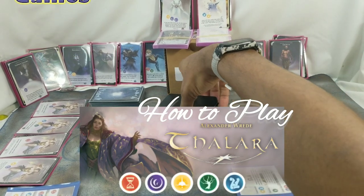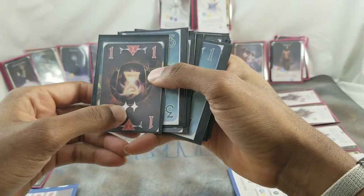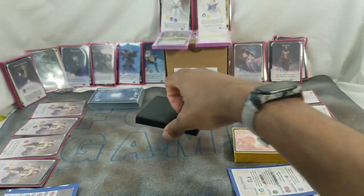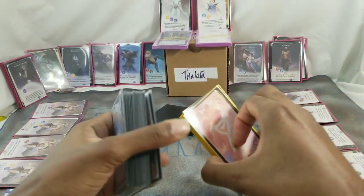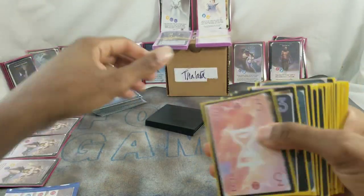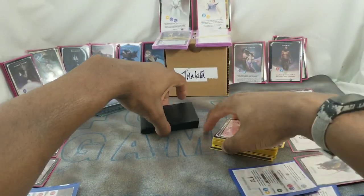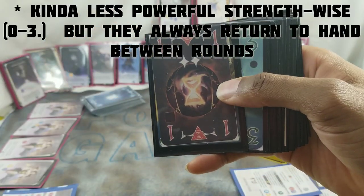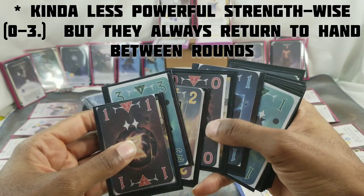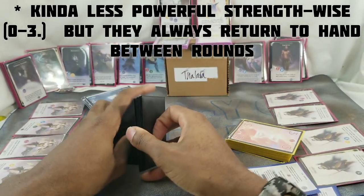To win Lara: The Last Artifacts you need to have the most victory points, which are these symbols on the artifact cards. There are two types of energy in this game. Each player will have an identical remnant — a circle energy — starting deck. Both players have identical 20-card decks ranging from one to five strength. Then there is an artifact deck, which is the more powerful energy — the triangle — that also has victory points on it, ranging from zero to three strength.